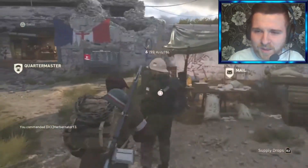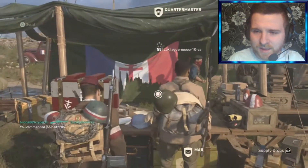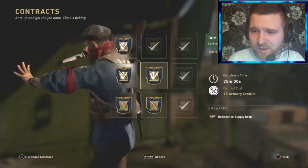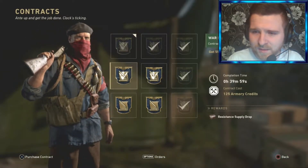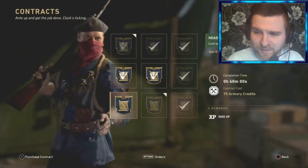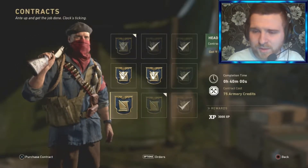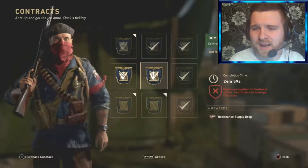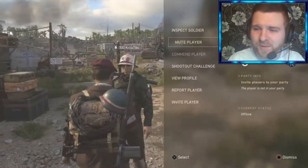But first, let's go round and commend any fellow people within the headquarters — I like to be nice and commend a few people. Check out all these contracts — I've been literally blitzing them. I've got a few more I still need to do. I always tend to chain them up, going with five headshots and five headshots in any game mode, sometimes putting nine on. I try my best to get as many supply drops as I can, especially the resistance ones, because I've been saving up loads of them recently.